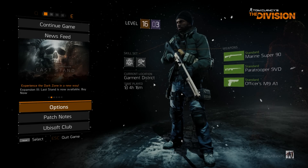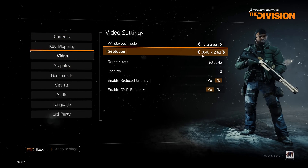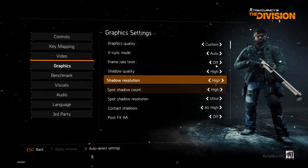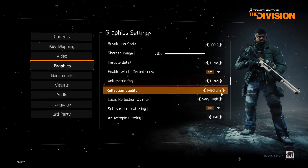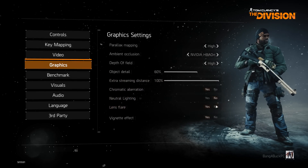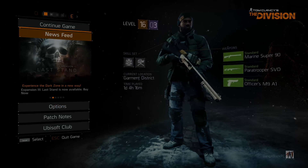Moving on to The Division. I'm using a resolution of 3840 by 2160 with DirectX 12 enabled, using the Ultra preset. The only reason it shows as custom is because I changed the ambient occlusion method to HBAO Plus — so it's essentially the Ultra preset with just that one change. I'm about to run the benchmark to see if there's a difference between the old and new driver.